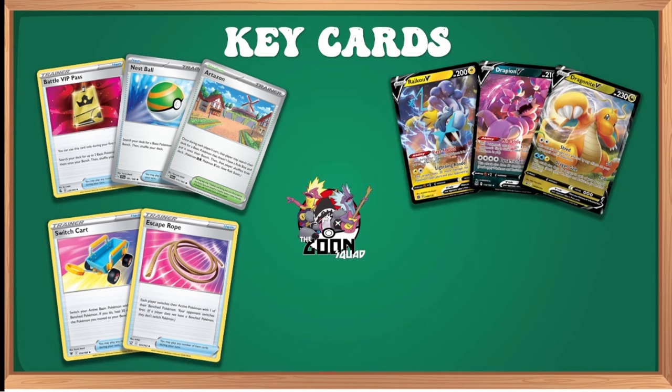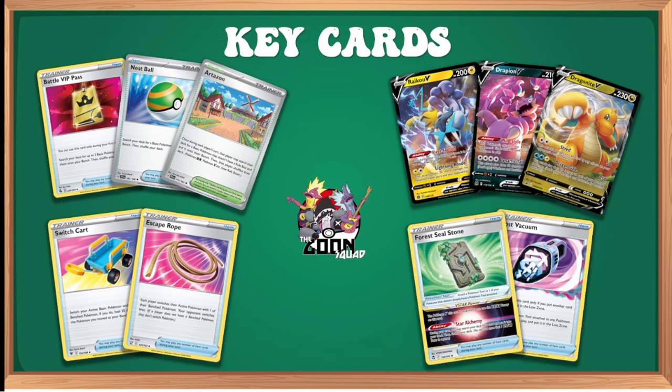Now the Turbo variant. We're primarily focused on a V package: Raikou for Lightning-weak Pokémon, Drapion for Mew, and Dragonite V — the good stuff — hitting for 250 damage, which knocks out a lot of Pokémon. Sableye can clean up awkward math alongside them. The Turbo name comes from Forest Seal Stone, which synergizes with our V Pokémon, granting a V-Star power to search for any card once per game. Lost Vacuum lets us pitch cards to the Lost Zone. This deck can reach 10 Lost Zone cards turn one — that's why it's called Turbo.